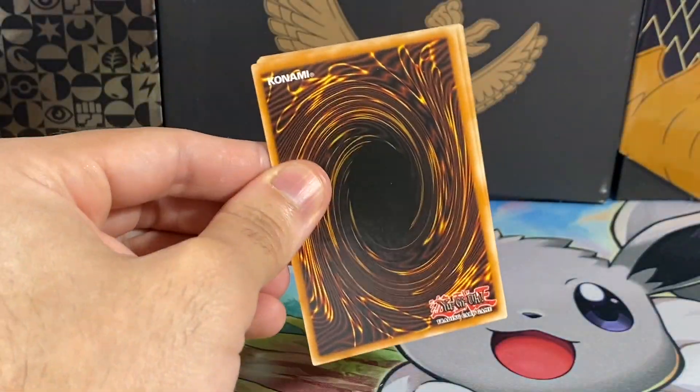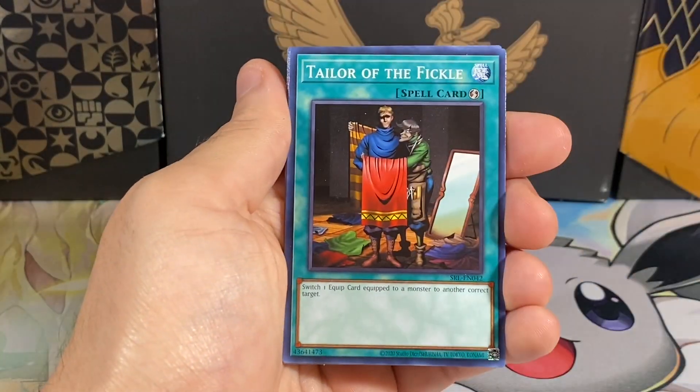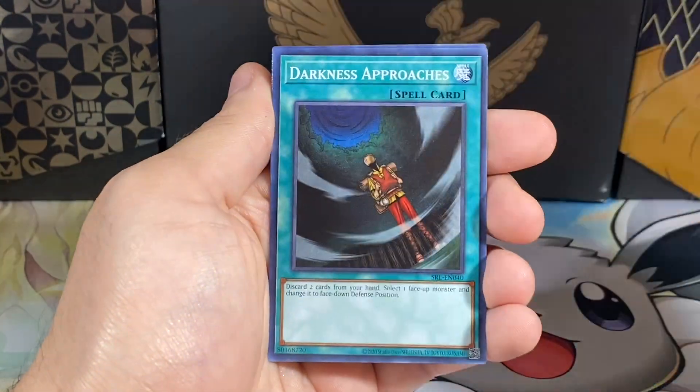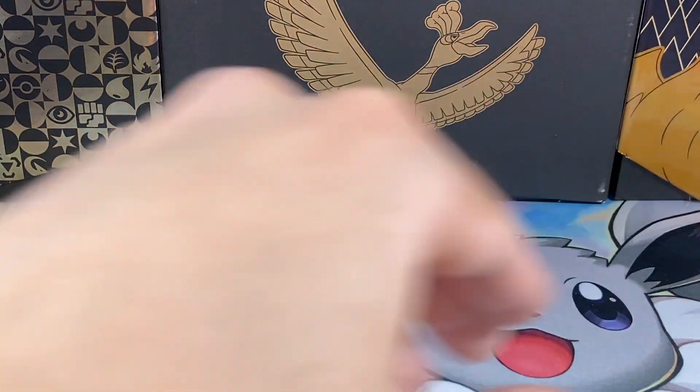This is the second pack of this video. We have a Giant Turtle, Horn of Light, Tailor Fickle - I don't know what that is - Flying Chimera, Rising Air Current, Mechanical Snake, Snail, Psychic Kappa - kappa from, I guess, Twitch. Rest in Peace, Twitch.